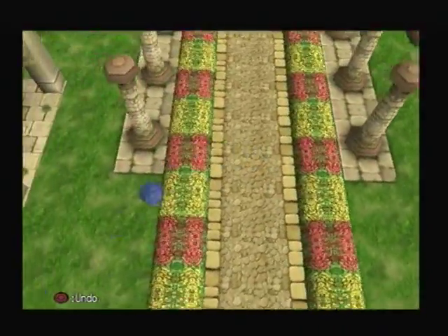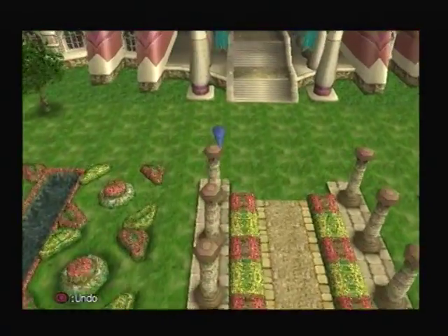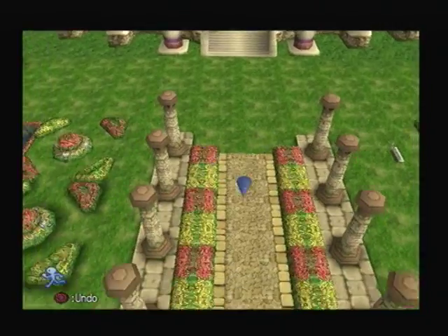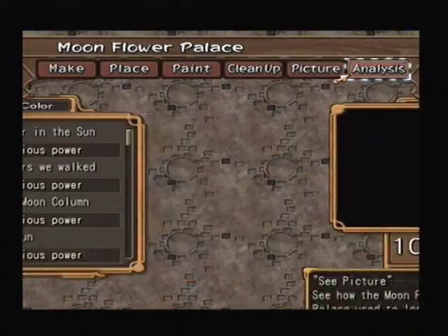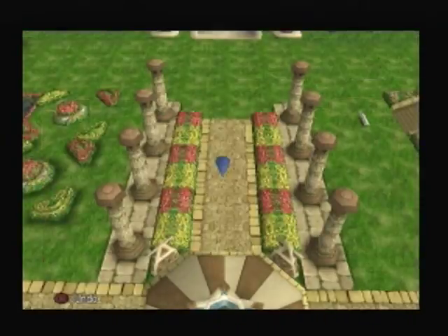There we go and that's every single column. So like I said, it really does look like you should put the other columns down here and not have the two up here, but the pictures do show two up here so we'll just have to do it that way. And that is 100% with everything put down as it was in the pictures.